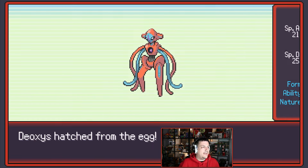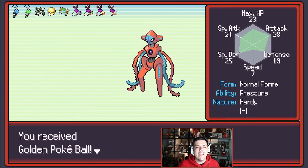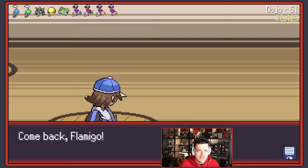An Epic Egg — we won't skip this one. Deoxys! Yeah boy — Parting Shot Deoxys will take those, 100% will take those. That is a good time. Dojo or Power Plant? Power Plant is going to be considerably worse for us. Is there anything we need from there? I think we go to the Dojo — that is going to be the better shout. We can Wing Attack things, should be alright.